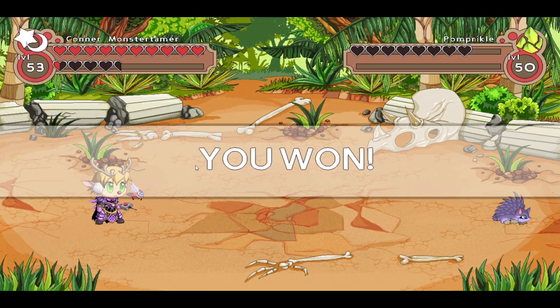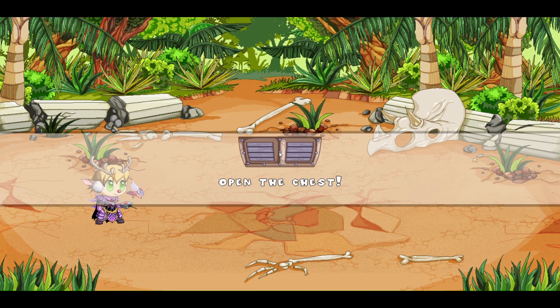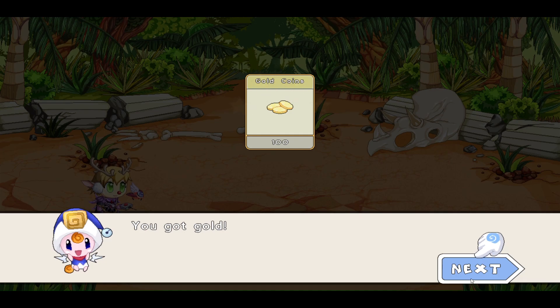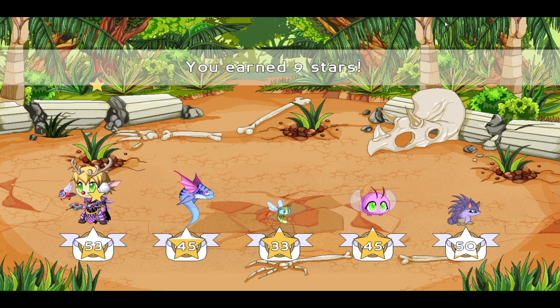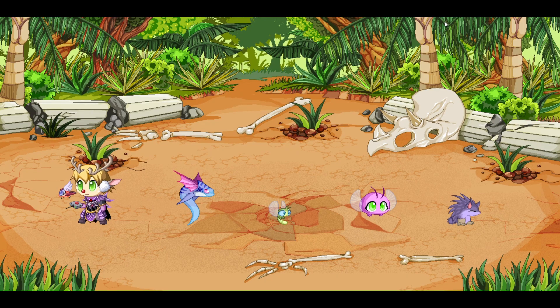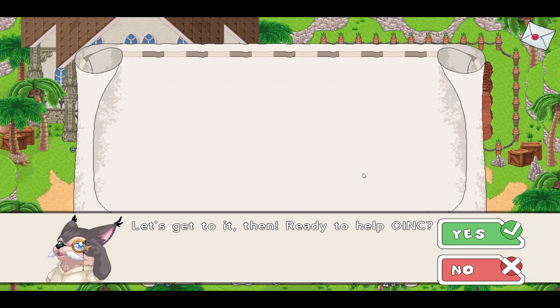We're sucking Palm Prickle up into this ball and that is the battle — we won! Let's open up this chest. We got a bunch of gold and a bunch of stars. Level 54. Keep on talking to Professor Skoog here.